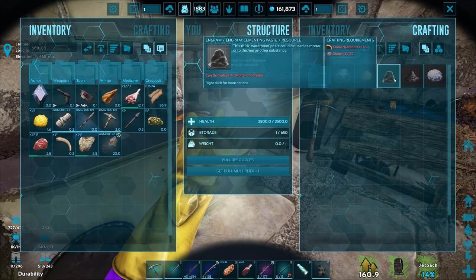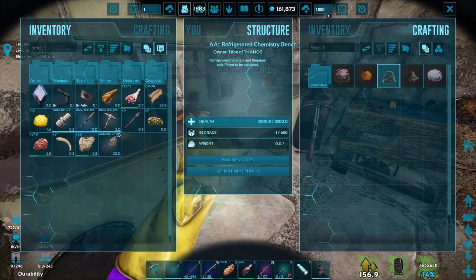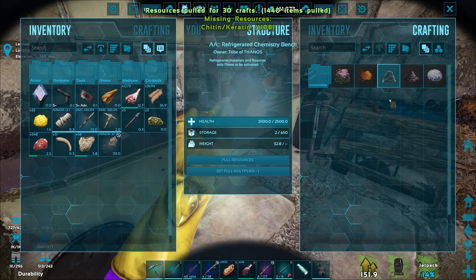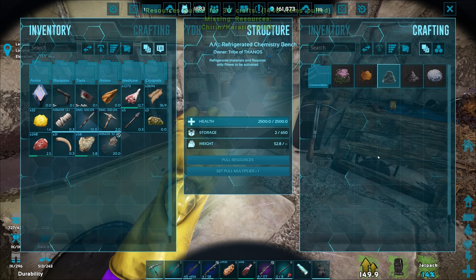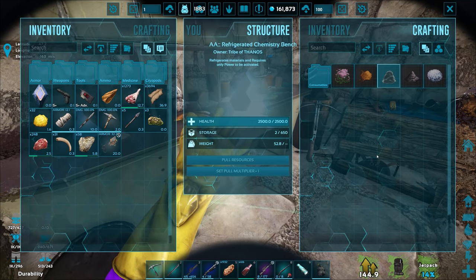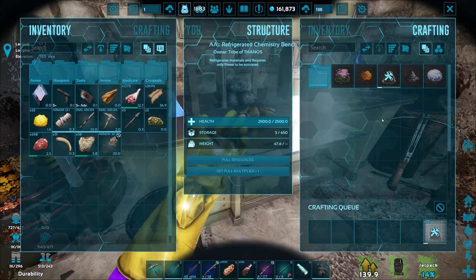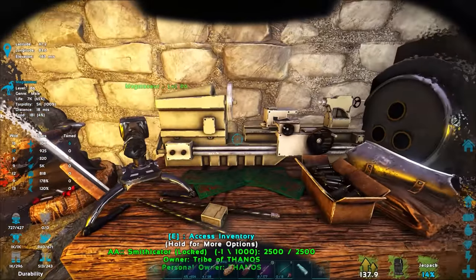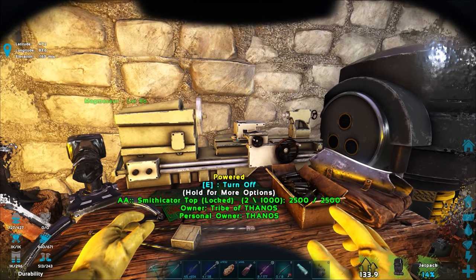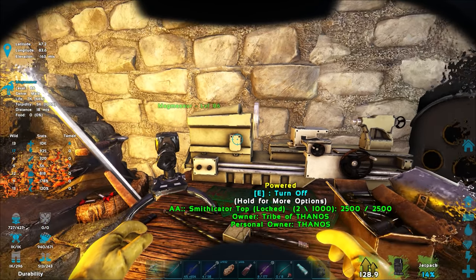Let's try and make 100 crafts of polymer. We need to pull gasoline in here — and the chemistry bench requires power to be activated. I forgot to hit the turn-on button. That's the same problem I had with the mini fabricator where I thought it was glitched and couldn't make polymer — turns out I just forgot to turn it on.